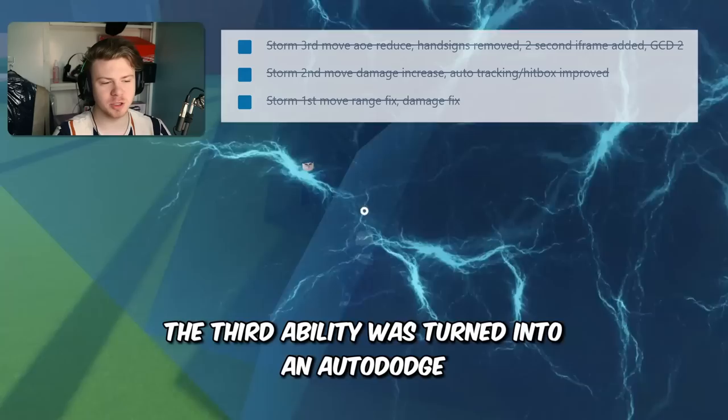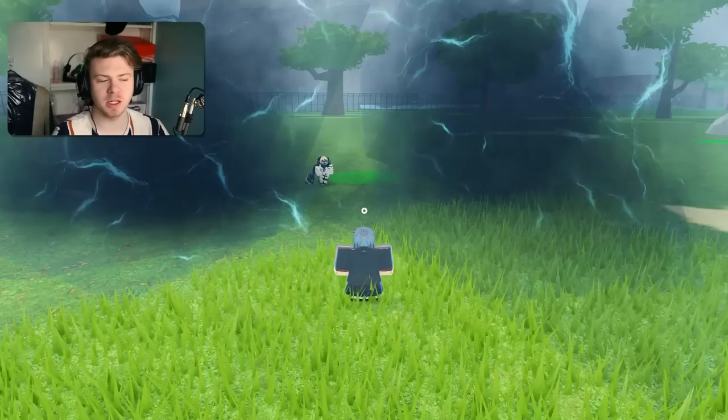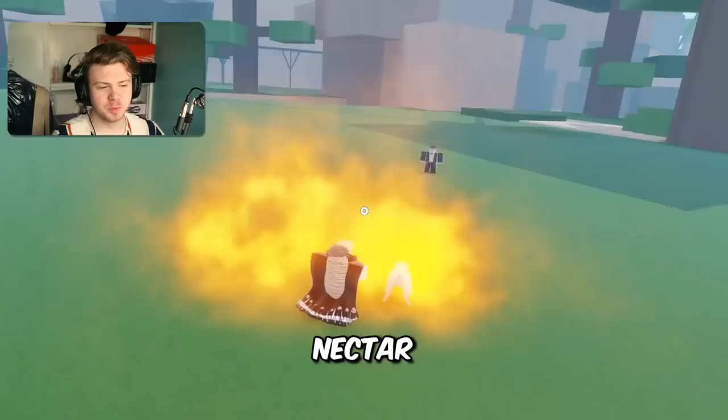The second ability is just the damage ability — if you want to use it, you can, but I wouldn't in my opinion. The third ability was turned into an auto-dodge, but for some reason you could actually cancel it before it even activates, so I do not feel like it's a very good iframe at all. But I do feel like the changes made the KG a lot better, hence why it's going to be in the best KG part of the tier list.